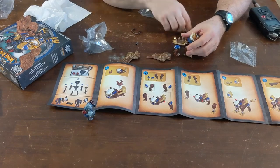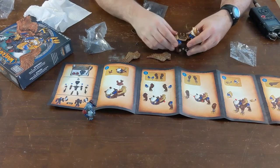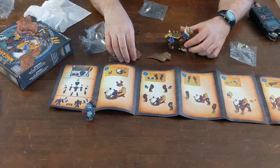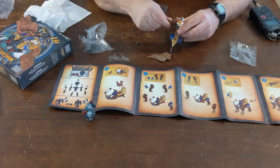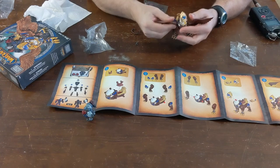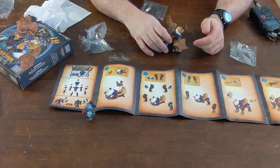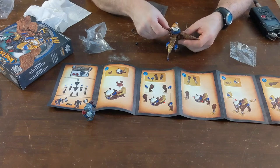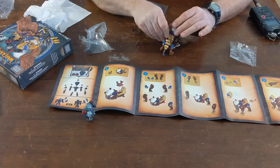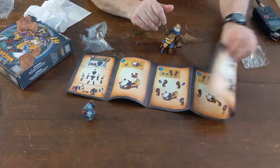And the tail. Okay, there we are. And wings — attaching all the wings now. Going through step six, put the other one on.